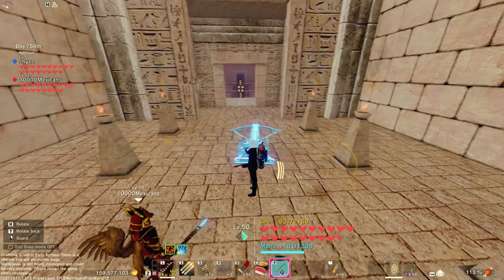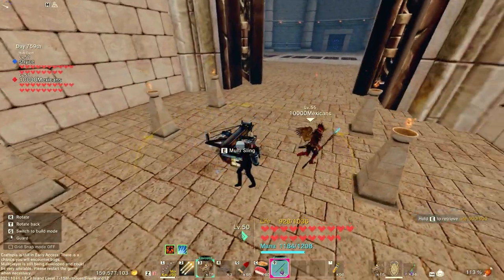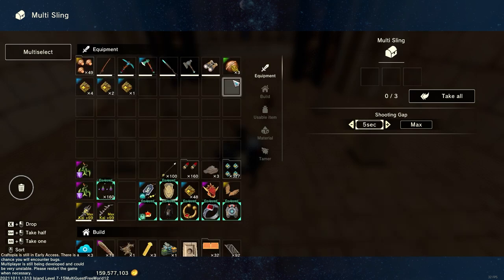If we just place it down here — that's the wrong one, that's the chamber strain — here we go, the multi-sling. When you press E on it, you can choose the interval of time for when you want it to shoot. It goes all the way up to 300 seconds, and the lowest appears to be five seconds.